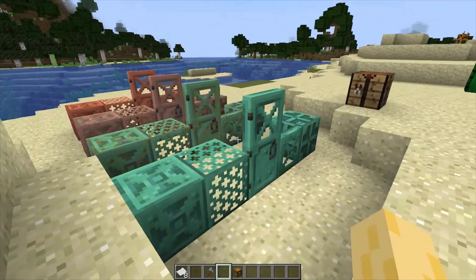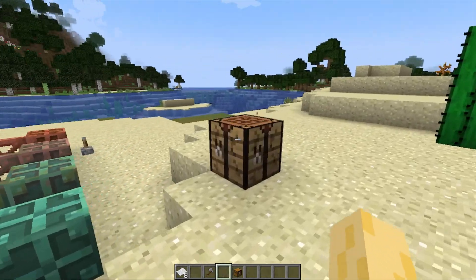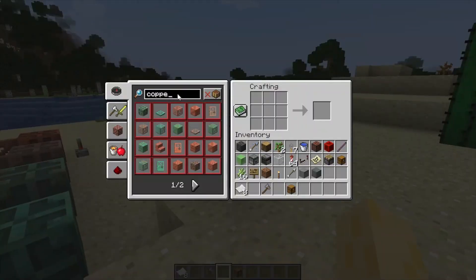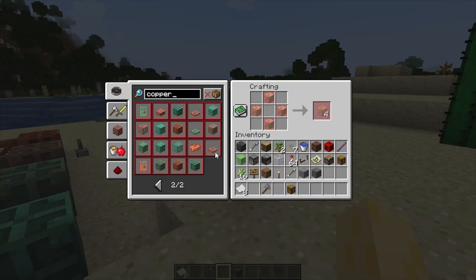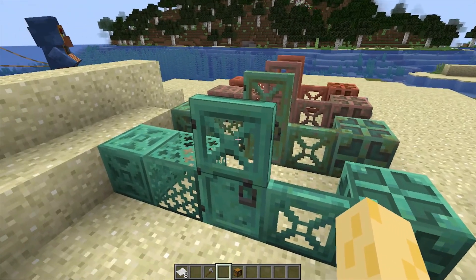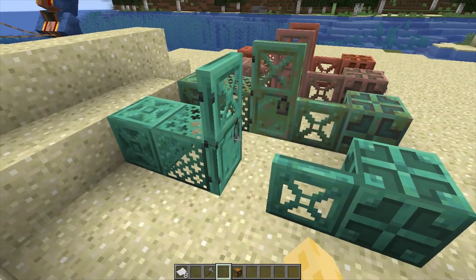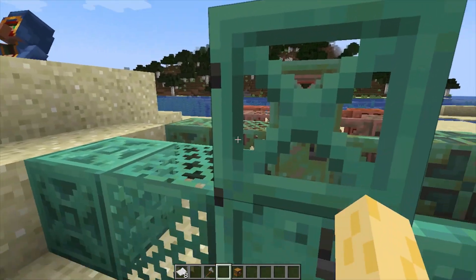And regardless of the oxidation of it, it will still give off the same signal of 15. They have all the different variants and the different types of copper oxidation. To craft things you can use your crafting table — we got the copper door, the copper bulb crafted like this, copper grate like this, copper trapdoor like this. And despite the fact that these are metal doors, unlike iron doors you can actually open copper doors with your hands. They got interesting designs on them too.